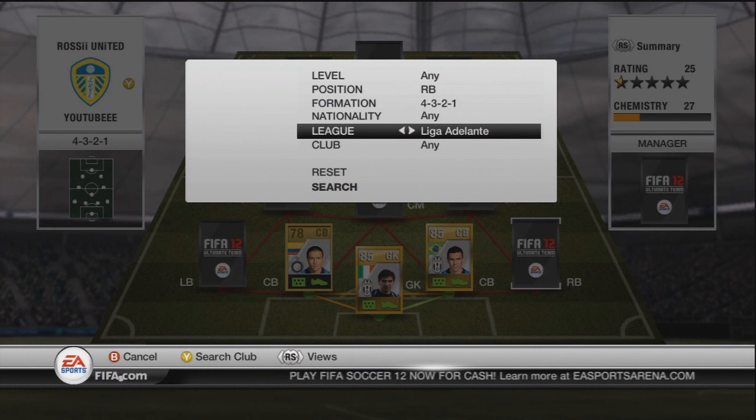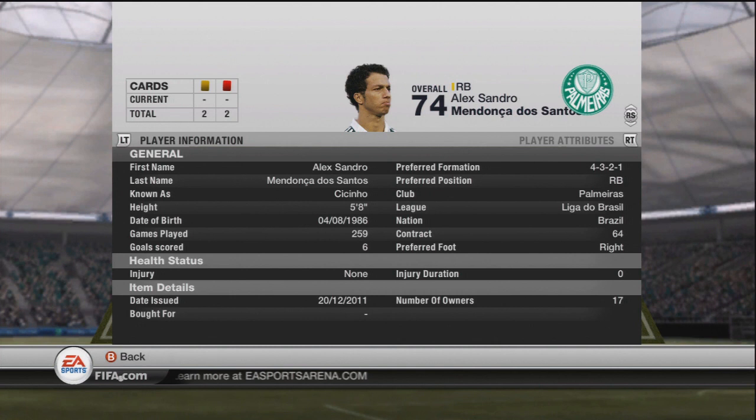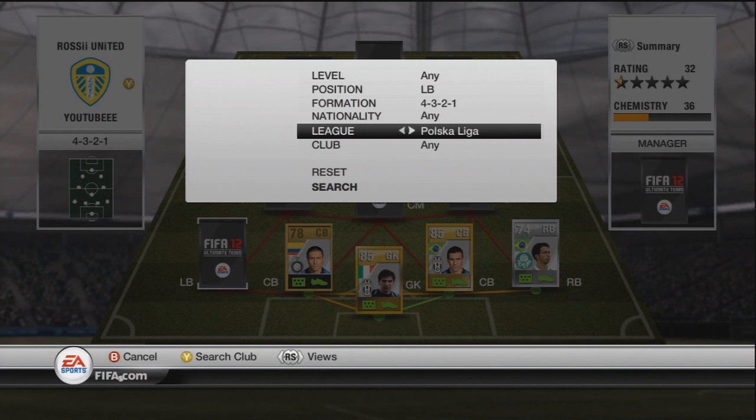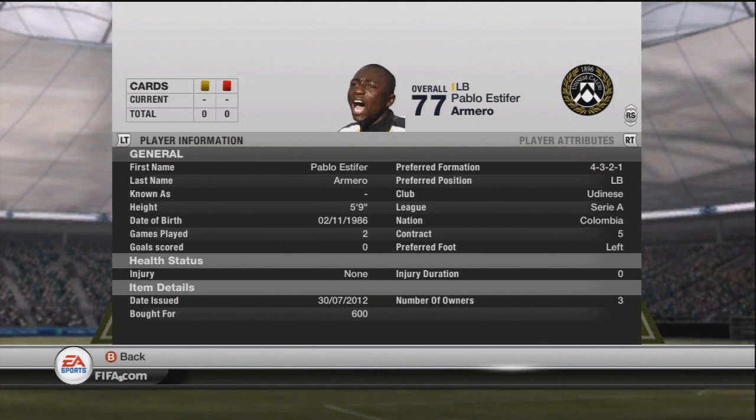At right back I've got the Liga do Brazil right back — probably one of my favorite right backs in the game. In real life he's actually transferred to Sevilla now, which could be interesting. He's got 90 pace and four-star skills, which helps a lot in defending. At left back is another Serie A Colombian — Armero. I've not actually used him before; I've only played two games with this team so far.